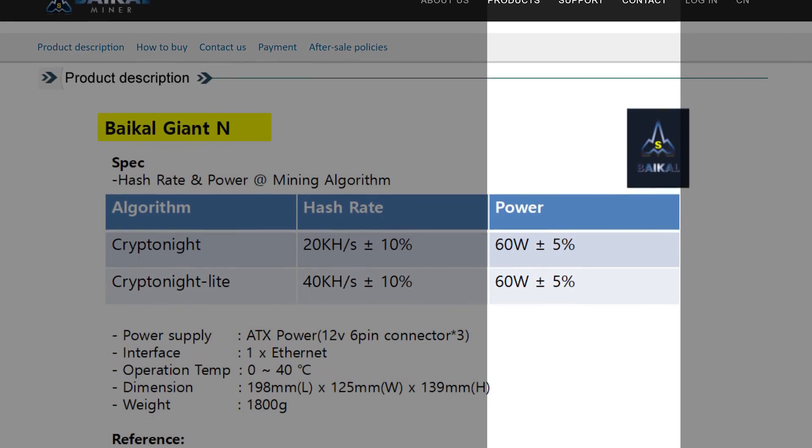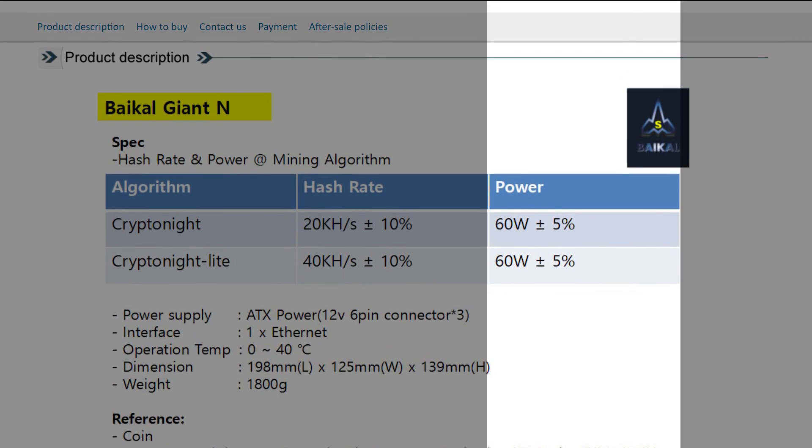Other than its crazy hash rate, the miner's other major selling point is its suspiciously low power draw. The product page lists the miner as only drawing around 60 watts from the wall — a suspicious number primarily because the aforementioned GPUs draw about triple that or more while mining. By suspicious, I just mean it's odd in context, not that they're lying about the actual power draw numbers. So if that 60 watt number is real and not a typo, it would make the Giant N one of the most efficient ASICs we've ever seen.